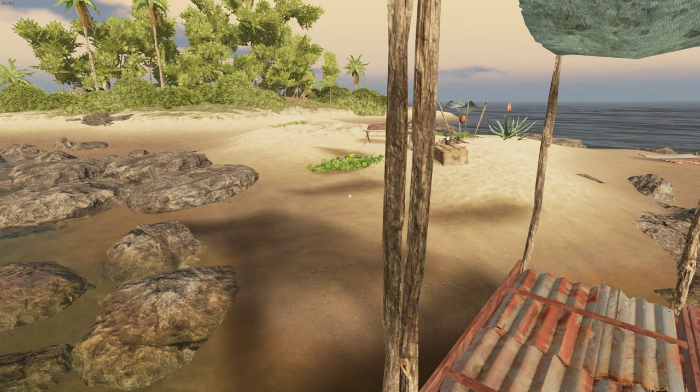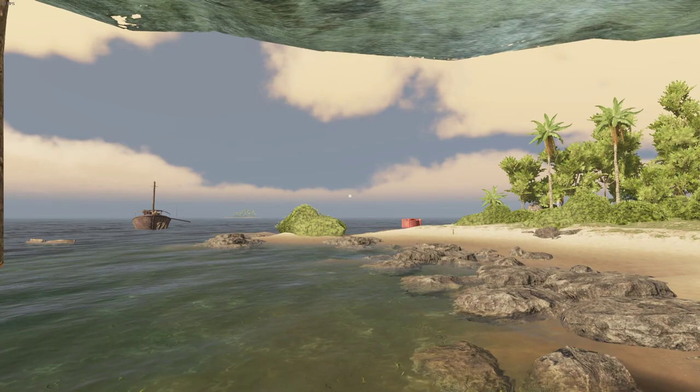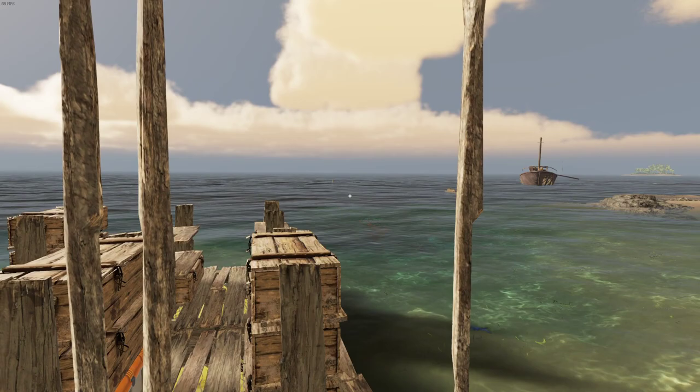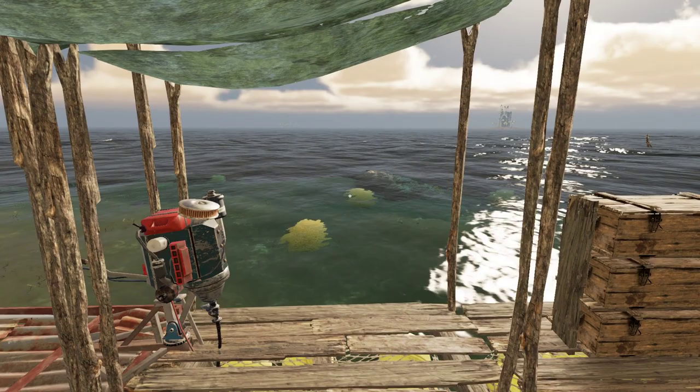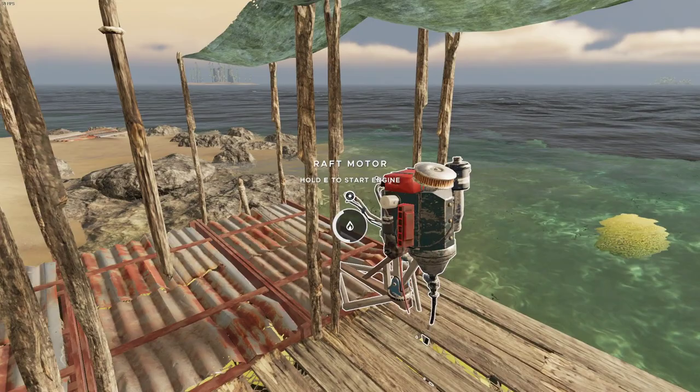Hello everyone, this is KJ, welcome back to Stranded Deep. It's a very horrifying day for UV — you can see the yellowness in the clouds and in the air, and when you see that you need to stay indoors. Let's see what we've got on us. I've just opened the game, so we can put this away, and the knife — that's good.